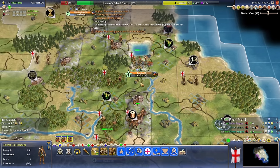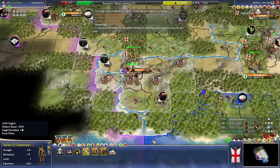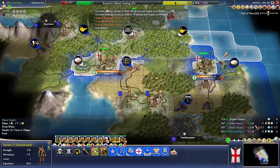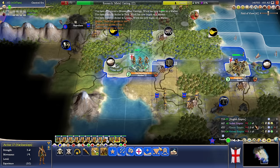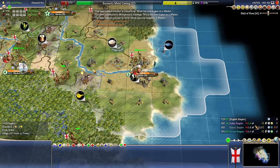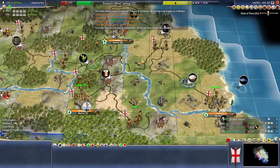If anyone becomes unhappy, we can just build some extra military units for them now. Our cities will grow bigger, we'll become more powerful, we'll work more cottages — which will be great for our economy. The markets are going to come in, that's going to generate hugely more cash. It's also pretty good for some happiness.